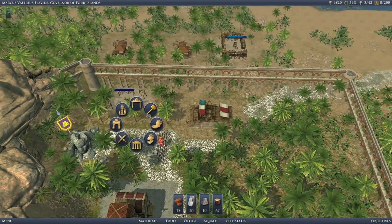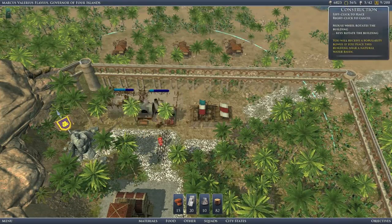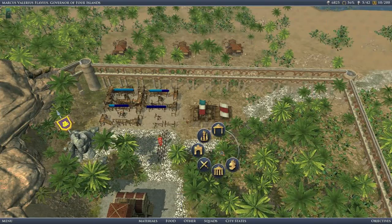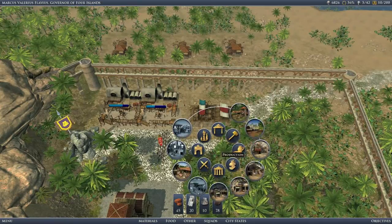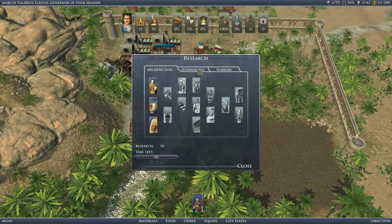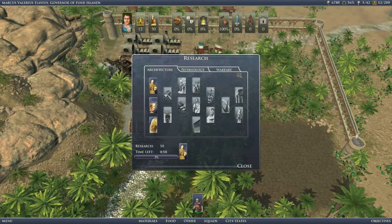We're going to get some brickworks as well. The lovely thing about slaves is that a lot of buildings can be run from just one slave camp, which is nice. We'll build a stone works there. We'll want a few things — first thing we'll want is prefectures, and we'll want the Temple of Mars as well.